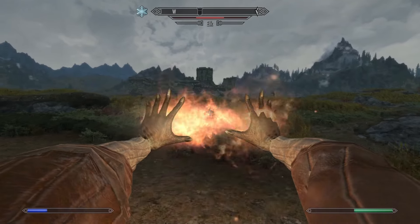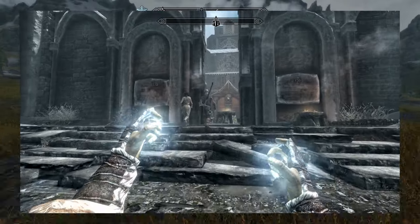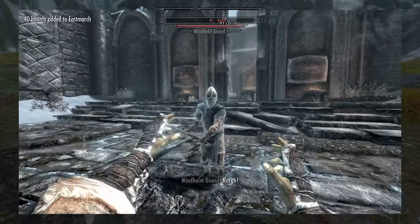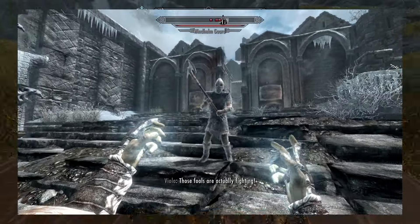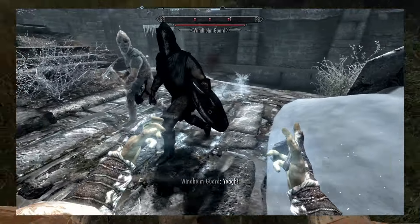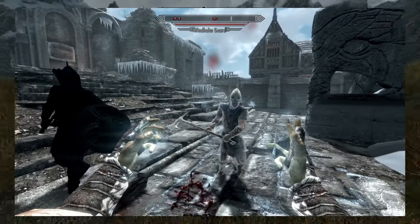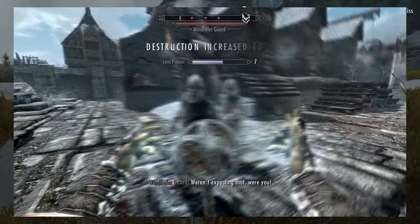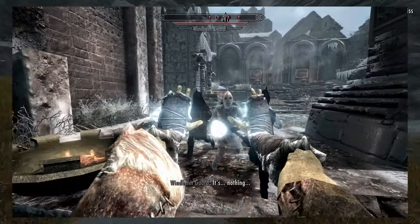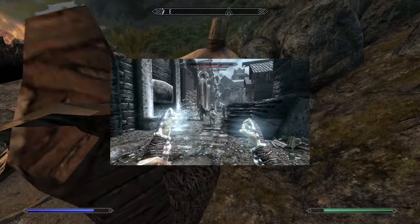Next up we have Freeze, which is a Dragonborn spell — a spike of ice that does 20 damage to health and stamina and slows the target for 15 seconds. This is actually cheaper than Fire Bolt, but it's a Dragonborn one, available only from Neloth as far as I know. I didn't even know this existed before, but slowing them for 15 seconds is really good. I'm going to put this above Fire Bolt — seven or eight out of ten.